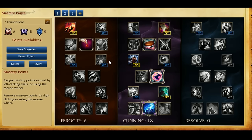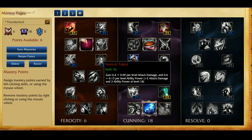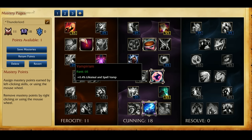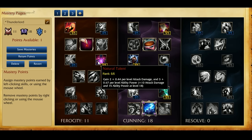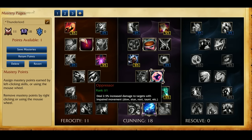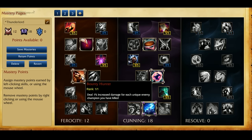I run armor pen runes, so I like to go Natural Talent to get back the AD I'm losing from the armor pen runes. However, if you go the standard Riven rune page — like 15 AD with 7% CDR, or 13 AD with 10% CDR — then you should go Vampirism because lifesteal scales with AD. So if you have a bunch of AD to start, go for lifesteal instead of Natural Talent. Between Bounty Hunter and the alternative, I prefer Bounty Hunter — after you kill someone, the damage you do to them is constant without needing to CC them, and you can get up to 5% extra damage.